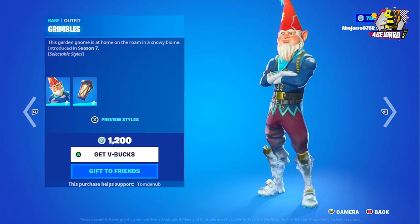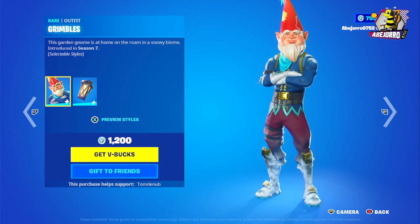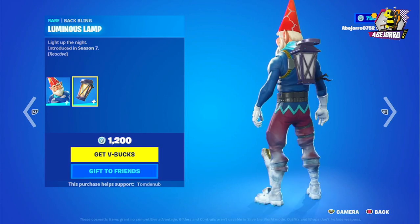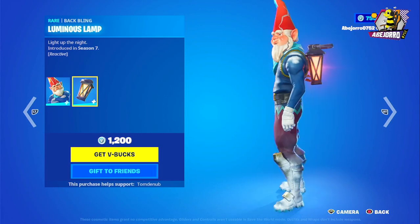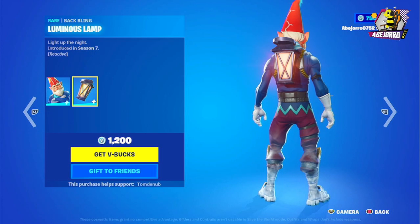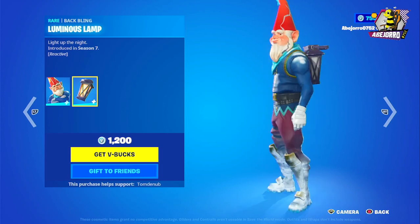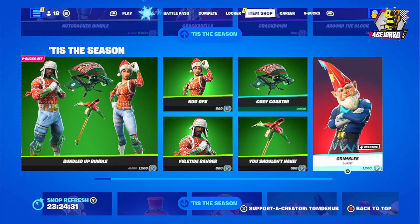Then we have Grimbles — he's one style and the price is 1200 V-Bucks. The back bling is included. Watch out — the back bling lights up and it's reactive! So the price is 1200 V-Bucks.